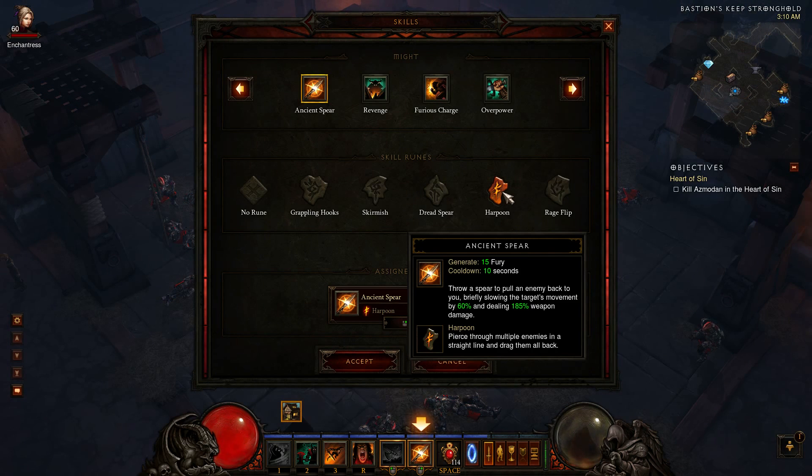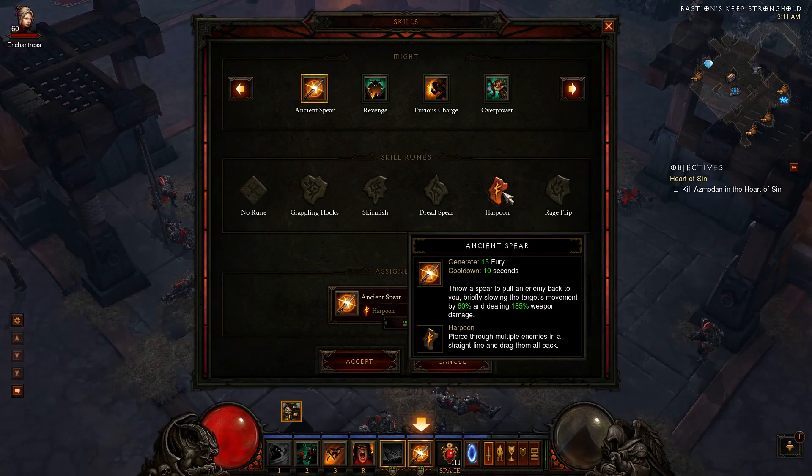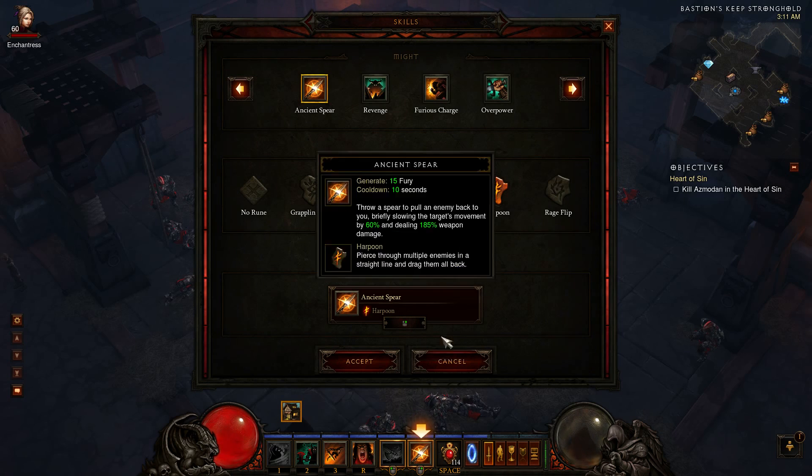What Harpoon does — and I've talked about this in the last video, you might not need it — we found a combo that actually worked pretty well: you can pierce multiple enemies in a straight line and drag them back for 185% weapon damage. The damage alone is pretty good because this is 100% pierce — not a chance, it's none of that. If you shoot it, it will go maximum distance, pierce whoever it can, all for a huge amount of damage, and then drag them all to you.